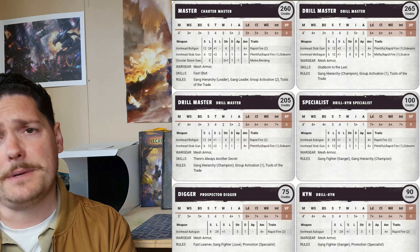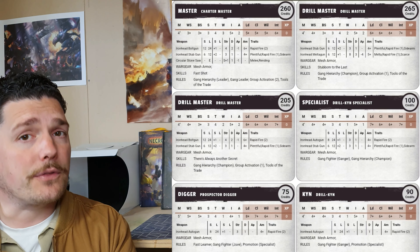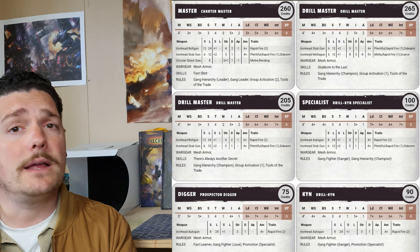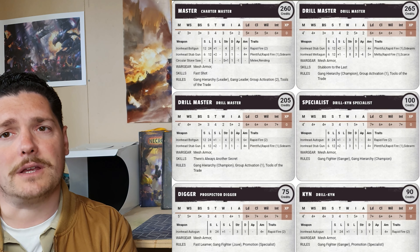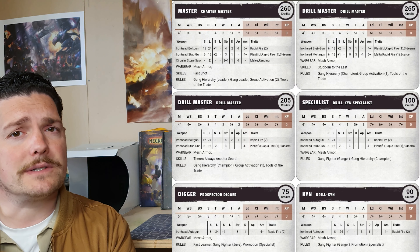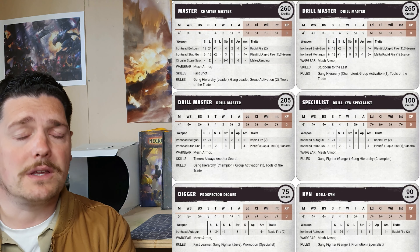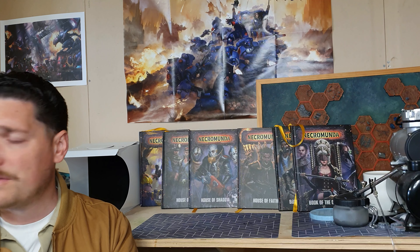So across this six-fighter list you've got five or six rapid fire weapons — one is rapid fire one but it's strength eight, minus four AP, three damage; two are rapid fire two bolt guns at minus one AP, strength four, two damage; and three are iron head autoguns. An incredible amount of firepower. Mesh armor gives a five-up save, which is a lot better than flak armor. Six fighters is not a lot — once you get your first serious injury you're making bottle checks — but I've offset that with the credit-generating skill. It's a pretty good list.